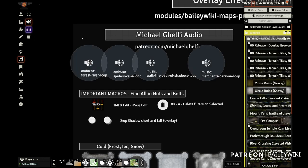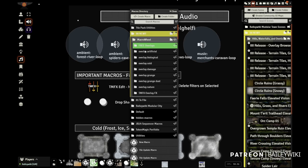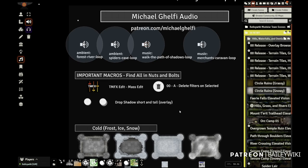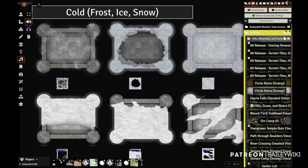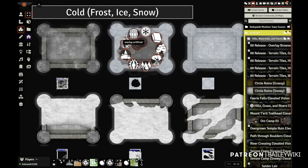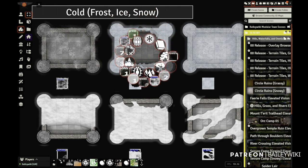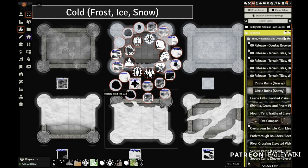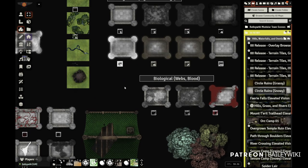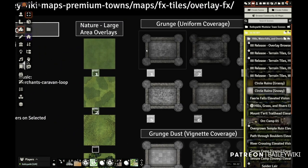Using a combination of token magic effects and the new sprite filter that I was personally part of designing in Mass Edit by Adif, we can now apply effects that visually modify tiles and tokens and drawings and other entities using a bunch of custom overlays that I made for you.